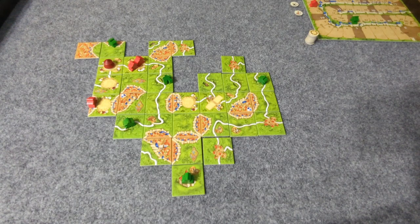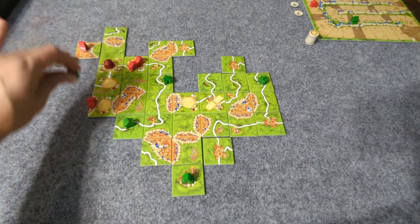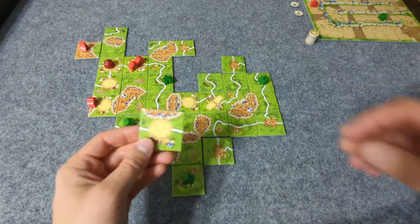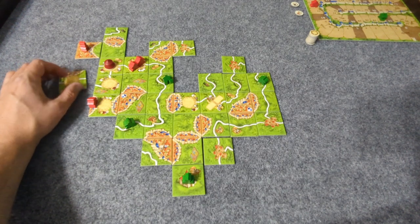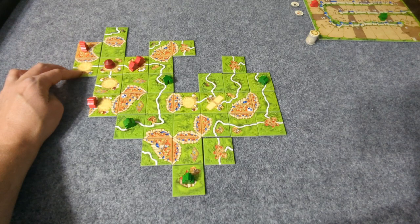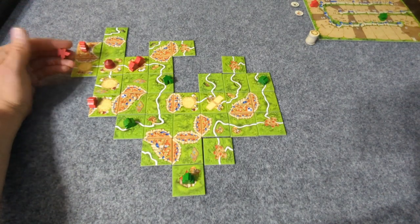Player 2 places their Ringmaster by the Circus. Player 1 finishes a road for four points. Player 2 draws another Circus tile and places it. There's nothing to claim without encroaching on green's field, so player 2 just takes the two bonus points from the Ringmaster scoring — two points there.